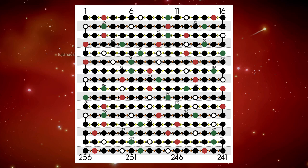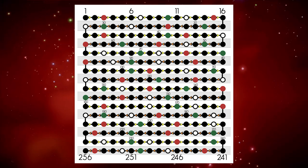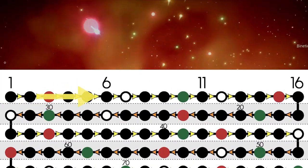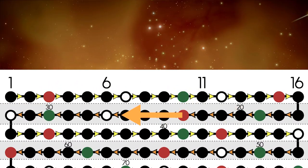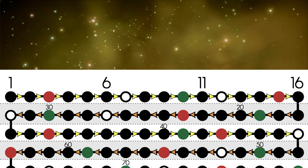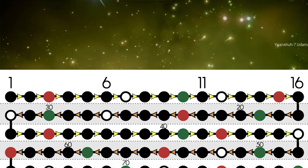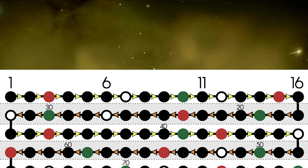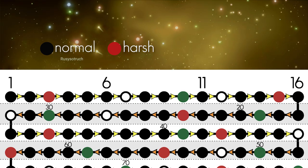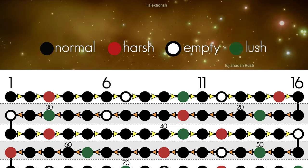Bear with me here. Before you have a stroke looking at this, it's actually pretty simple. The order is set up in a serpentine pattern, where the first line moves left to right and then moves right to left, as opposed to jumping back to the left as a typewriter would. If there's any fantasy football players out there, you're pretty familiar with the serpentine idea. Now the colors represent the system type, with black being normal, red is harsh, white being empty, and green is lush.